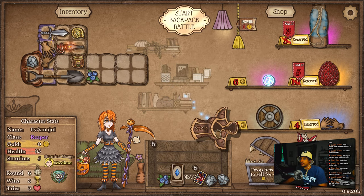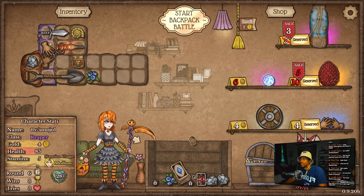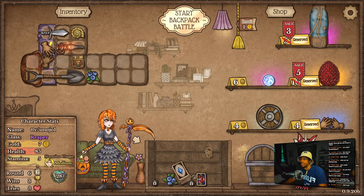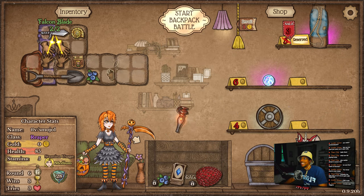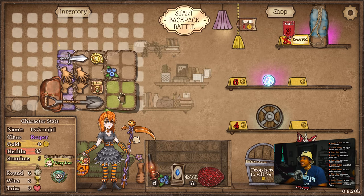I think that's what we'll do. I think we just sell that. I kind of regret it now — I'm gonna do this. And I sell this for nine? I kind of do regret that, I'm not gonna lie. We could've had a Vamp Armor. Vamp Armor would've been nice.